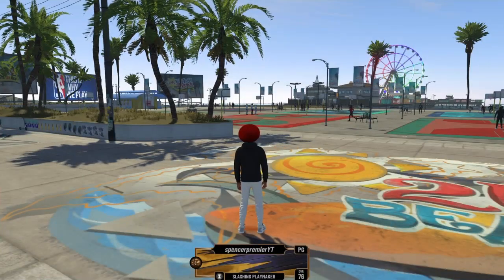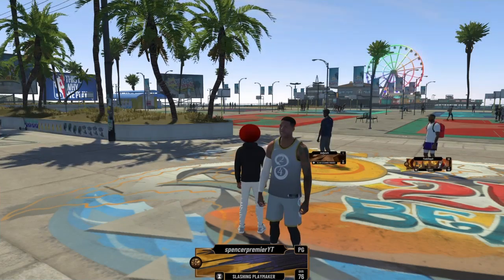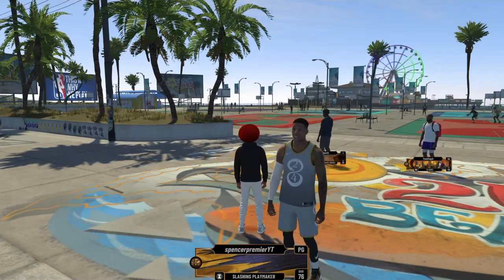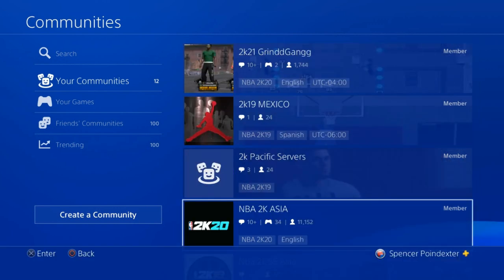The easiest way to find someone from another server and get them friended is through the Communities. If you don't know what PS4 Communities are, it's the fourth option to the right on your PS4 home screen and it just says Communities. Once you're in the community, search NBA 2K or NBA 2K21. As you can see, I'm in a Mexico one, Pacific servers, Asia — that's the popular one because everyone wants to get into their events early.